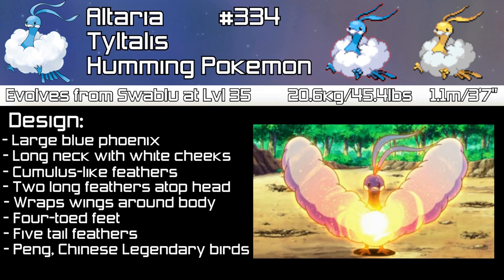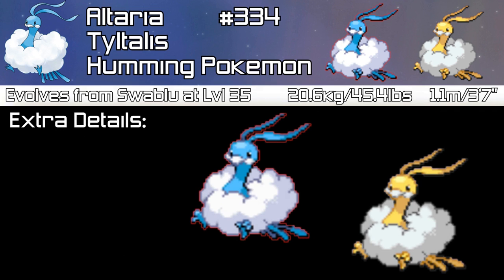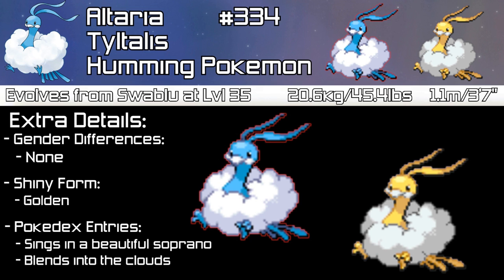Altaria is based on Peng, a Chinese legendary bird of enormous size. It was said to travel around 3,000 Li — a measurement of around 500 metres — in one flap of its cloud-like wings, which is obviously where the inspiration for Altaria comes from. There are no gender differences, and the shiny form, like Swablu, is a golden colour. Pokédex entries tell us that Altaria sings in a beautiful soprano and that it blends into the clouds on a sunny day.